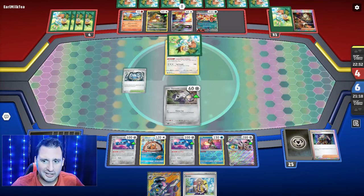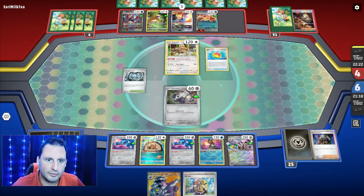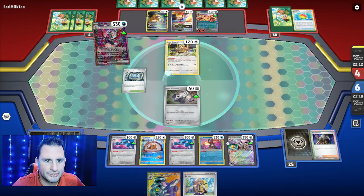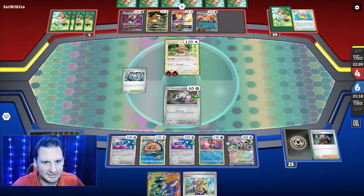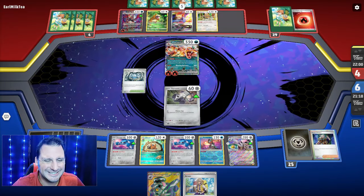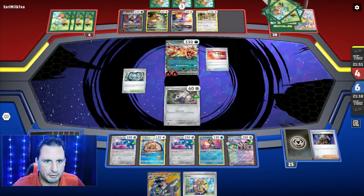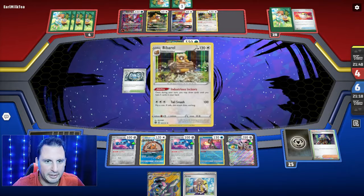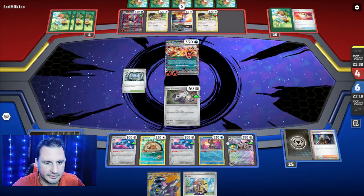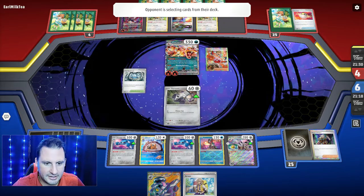They'd have to put two energy on the Bibarel or have a Switch, and this other Charizard would need to find energy. Yep, that's what they're gonna do — makes sense. Oh, the other one is in their hand — they have a prize! They're gonna do the Squovet-Bibarel-Squovet-Bibarel engine. They'll see a lot of cards every turn. They're gonna Arven for Super Rod — they need energy — and with a little Pokemon... they're gonna Prime Catcher something.